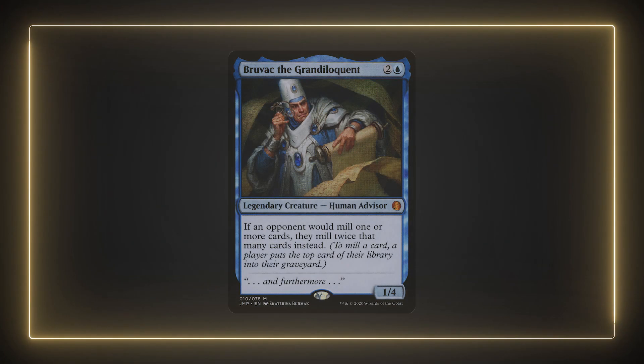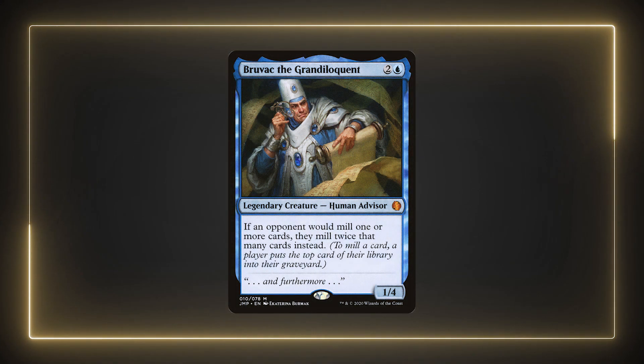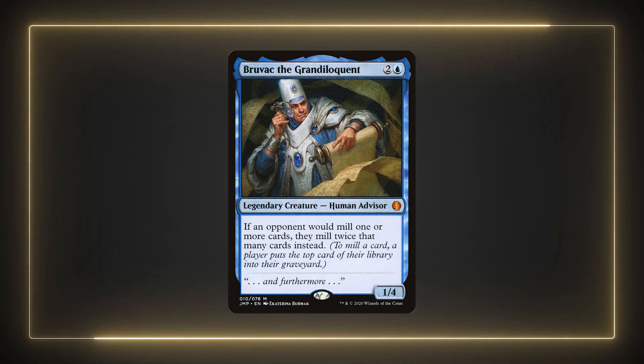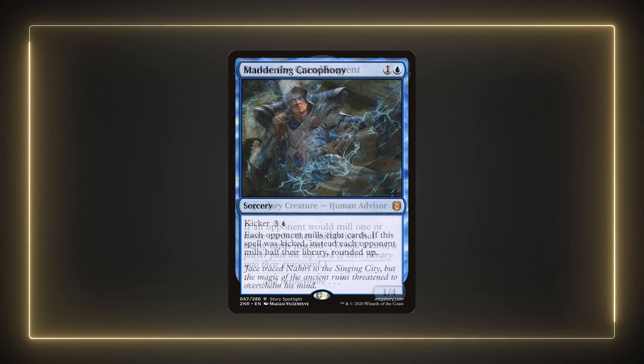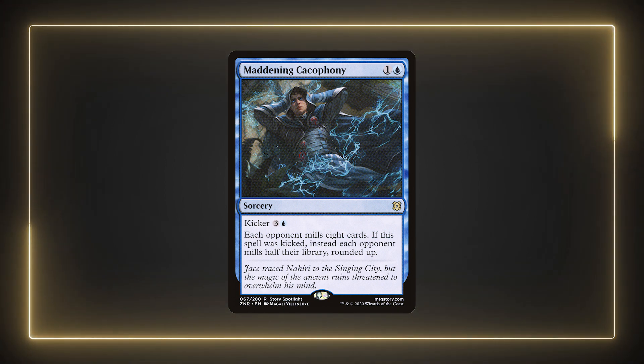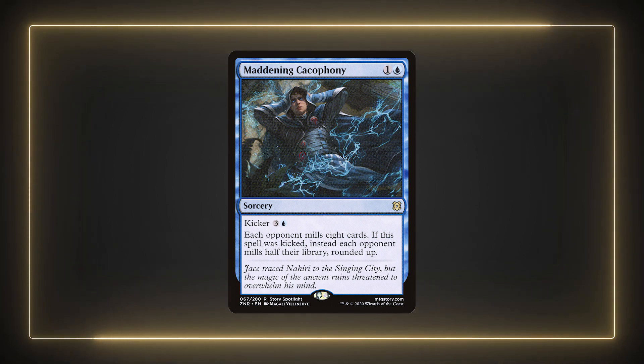Since we're focusing on a petitioner mill theme, it makes sense to add Bruvac. Bruvac is an advisor as well to fit both the abilities of our commander and the petitioners. This way we can speed up our mill process and close up the games faster. He combos very well with Maddening Cacophony, which will mill our opponents out completely. It can be a pretty brutal combo to pull off. If your opponents don't have any shuffle effects, you can pretty much win right away with these two cards.